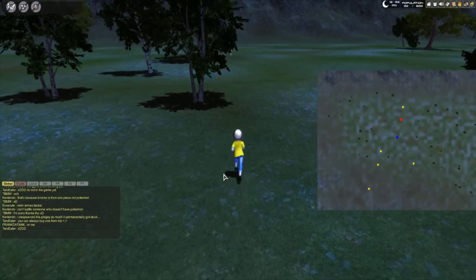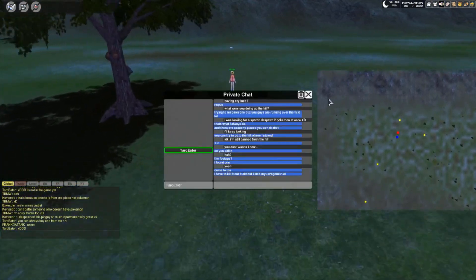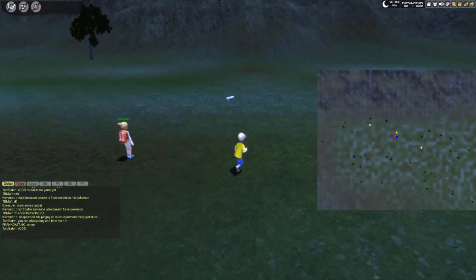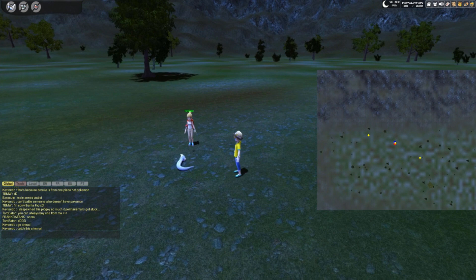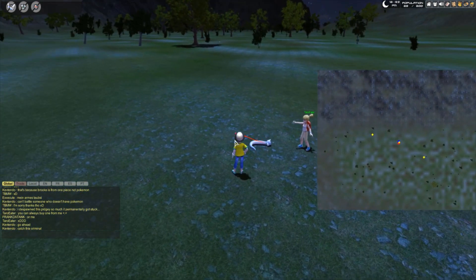I didn't find this Dratini myself. This one was actually found by Tarot Eater — like tarot cards or something. Anyway, this person found the Dratini and knocked it out and let me know so I could get footage of it. Yep, there they go right there — and there they go, catching it. I like showing them actually catch it rather than just saying it spawns here, because I like to have visual proof so you guys know it's factual — this is a fact that they spawn here.